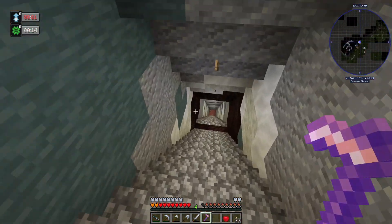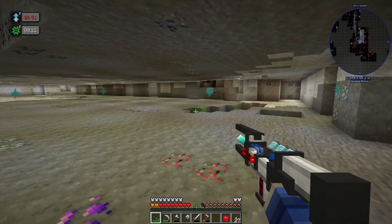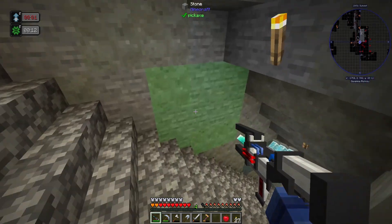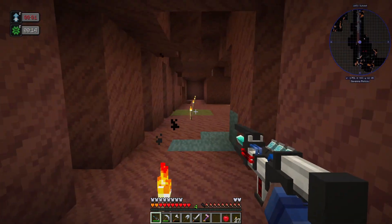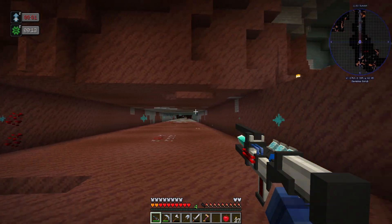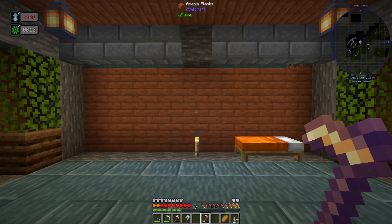Let me show you the results of how crazy this mining laser is - it got a little out of hand. Down here I've got two layers at level 30 where we get more iron, osmium and all that. And obviously further down we get tons of gold, tons of redstone, and this is where we find the islands.